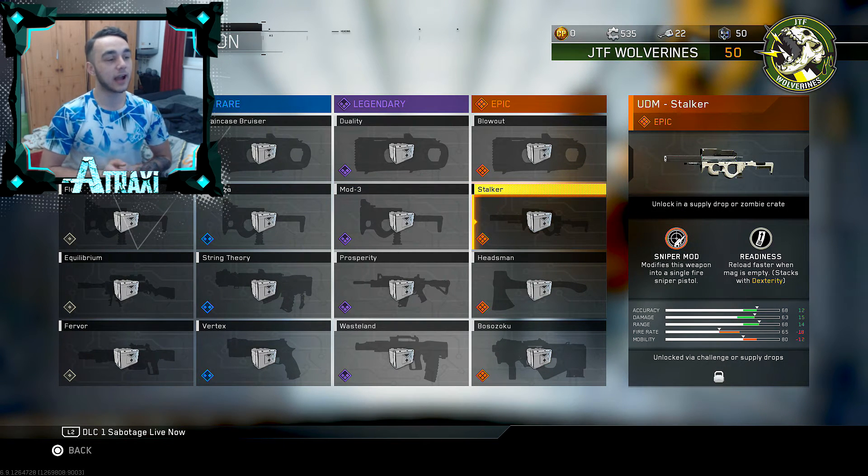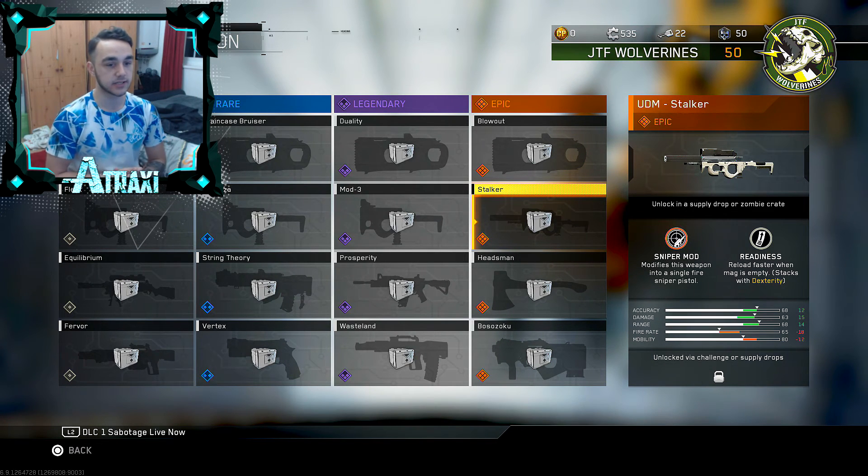For the epic variant we have the UDM Stalker, and this is probably the best variant of all the new weapons added. The first perk is Sniper Mod, which modifies this weapon into a single-fire sniper pistol — I've never seen that before in a Call of Duty game. You could put ACOG scopes on past Call of Duty pistols, but to have a variant that is basically a sniper rifle is absolutely insane. The second perk is Readiness — reload faster when mag is empty, stacking with Dexterity.